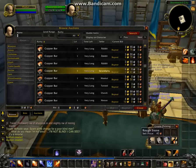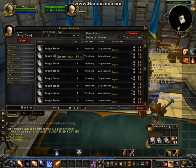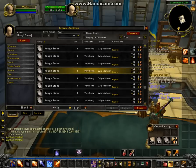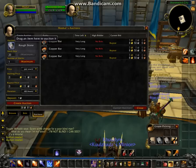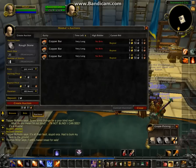We have some more rough stone to put in. Rough stone is pretty much the same price as before, it looks like. We're just going to do seven silver for that.